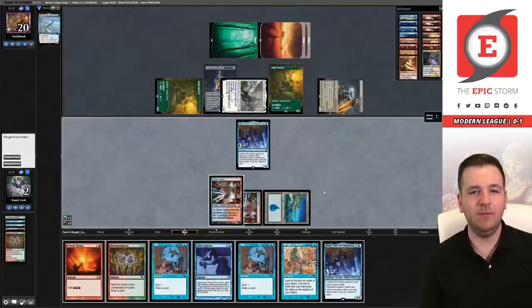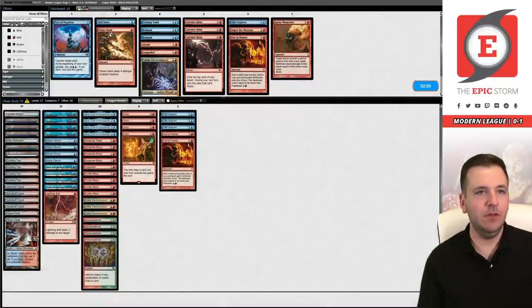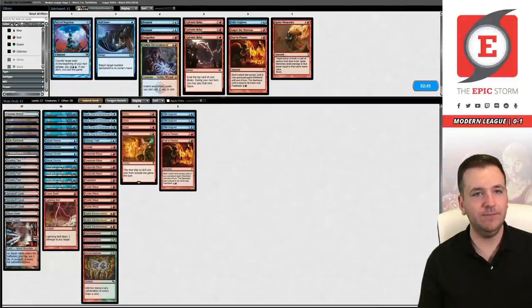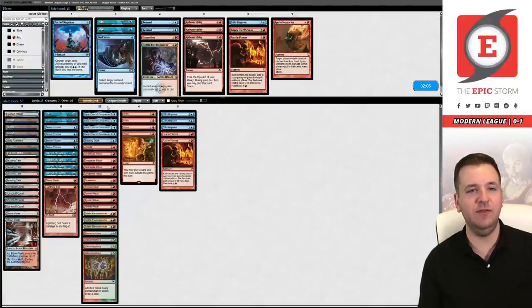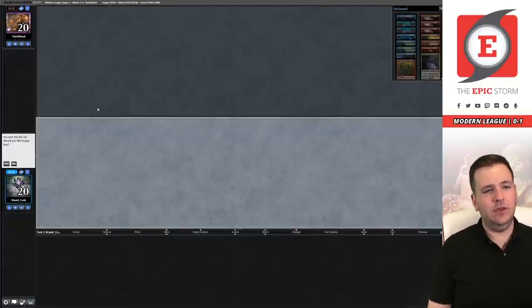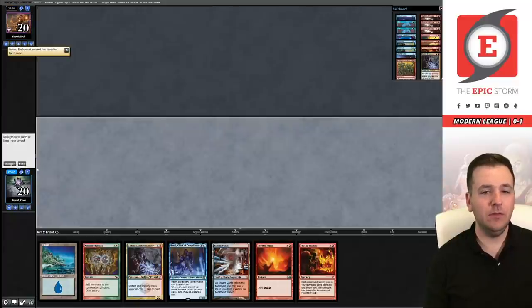We lost Game 1 against Hatebears. Let's get those Remands out of the deck. I like boarding in Lightning Bolt, Flame Slash, Echoing Truth, and Abrade. Opt is worse when you're not using a bunch of instant-speed interaction like Remand, so we'll keep Sleight of Hand over Opt. We have Echoing Truth, Abrade, Flame Slash, and Bolt — that's four answers on top of the main deck Grapeshot. I think that's enough. On the play for Game 2 — we haven't even gotten to cast Wish yet this league.